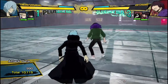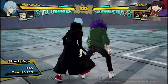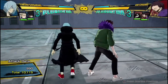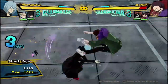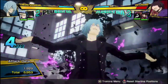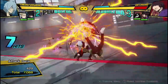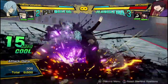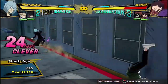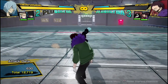Now for his Plus Ultra combos. If you're going into Plus Ultra 1, I recommend doing the same starter as the main damage BnB: one, two, three, into grab, wait for him to knock you onto the ground, and then go into level 1. It does 12,700 damage, which is pretty amazing for one Plus Ultra.